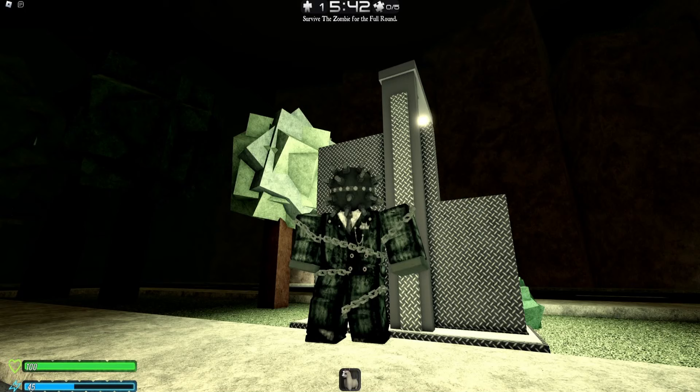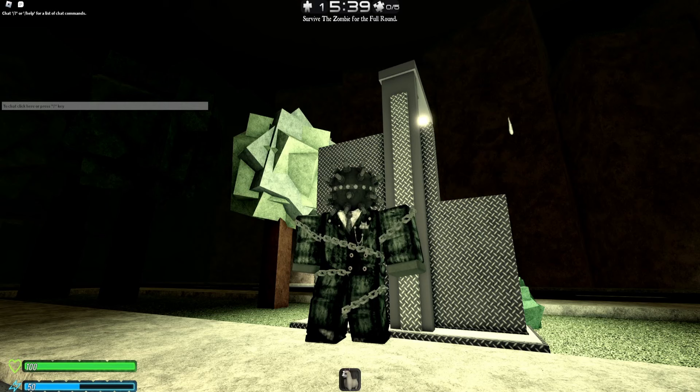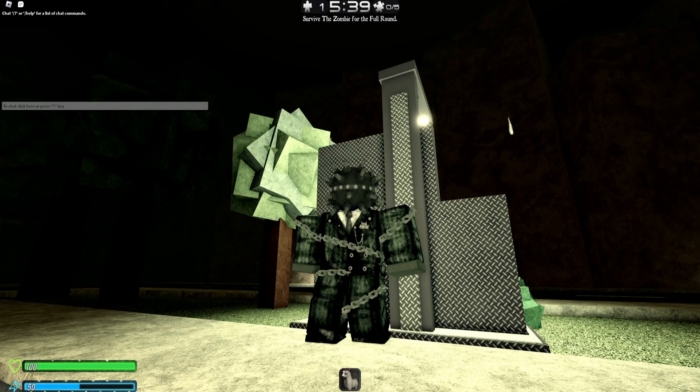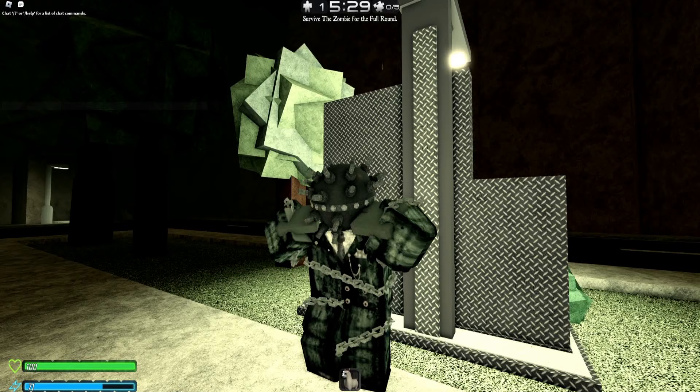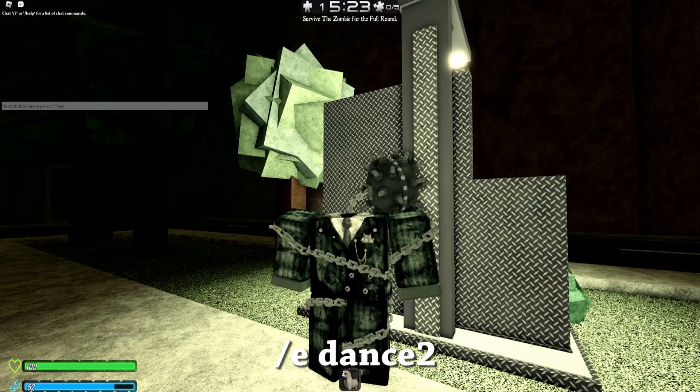One last thing — he actually dances! Let's check out David Moore's emote. So let's first put in slash e dance. Here we go — slash e dance. See right there, his head kind of comes off and starts spinning. Very nice. Now let's do slash e dance 2, and there it is — he starts swinging his head around, which is really awesome.